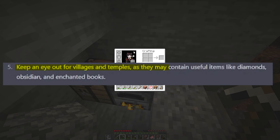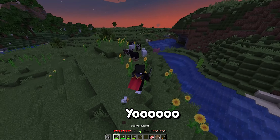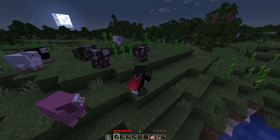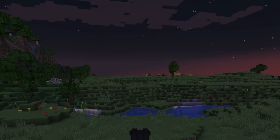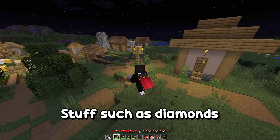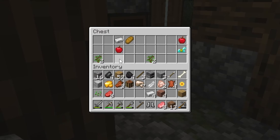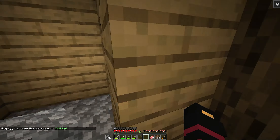Keep an eye out for villages and temples as they may contain useful items like diamonds, obsidian, and enchanted books. Let's go look for some. Yo, a pink sheep — that's pretty lucky. Do we see a village anywhere? Oh, there's a village over there. Perfect. So we found a place where we can find some useful stuff, such as diamonds from the blacksmith. Diamond horse armor? Sure, doesn't really help us fully, but we got some iron and food.